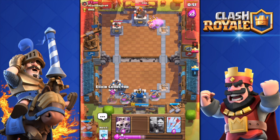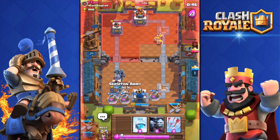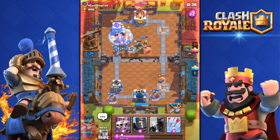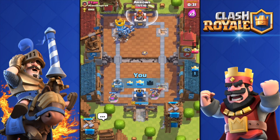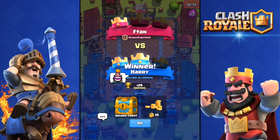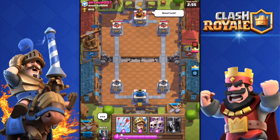Looking good in overtime. I wish I had the Prince right now but we're good. Dropping the Minion Horde, then the Prince. This push looks good — we can get that tower no problem. Double Prince, PEKKA, Minion Horde. There we go, that's game! He is impressed — let's give him a laugh and a good game. On to the second live attack!